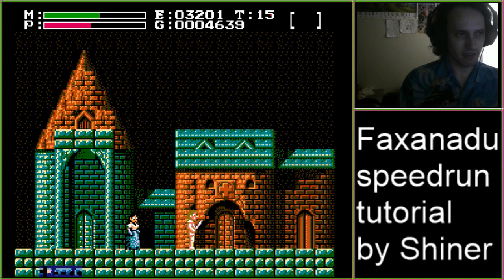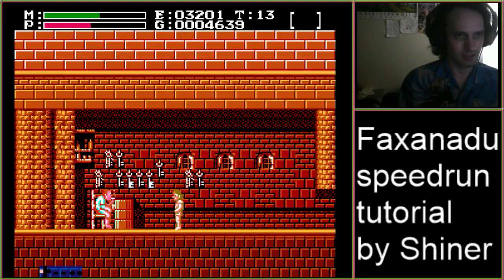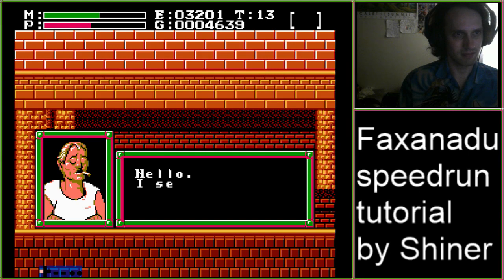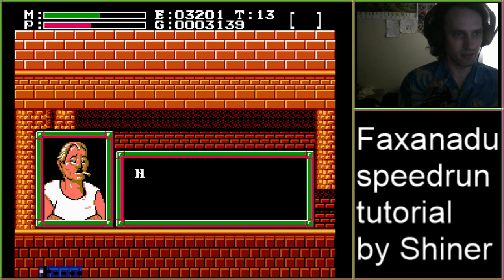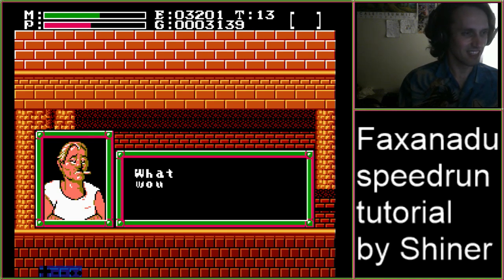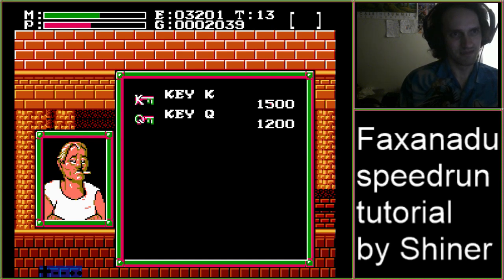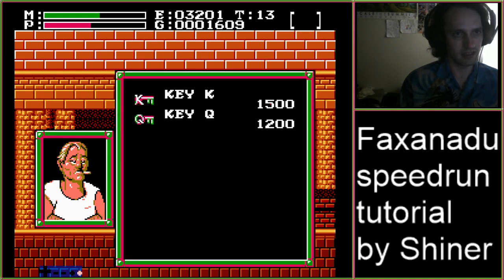We gotta talk to the guru here to set this as our new respawn point, and we gotta buy three king keys for 1500 each. Remember to hold left in between shop transactions. Also, you can press B to skip the 'thank you for shopping' dialogue box — I kind of forgot to mention that in part one.